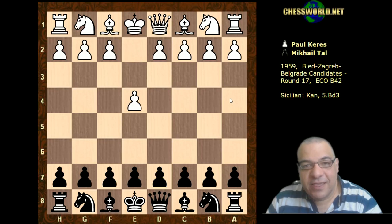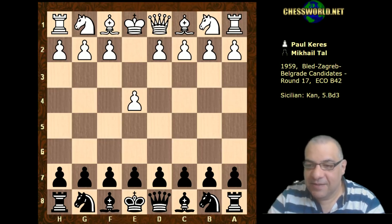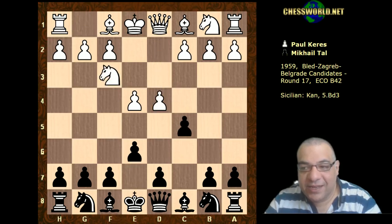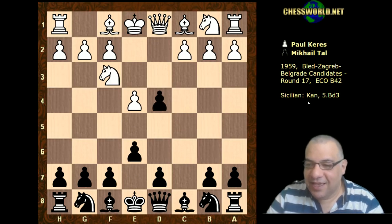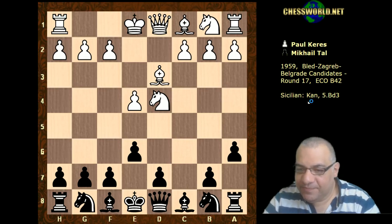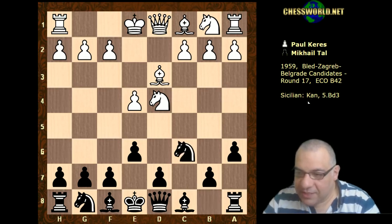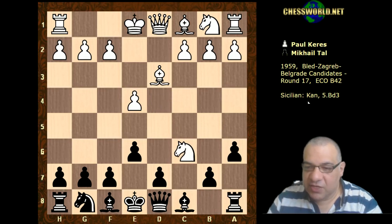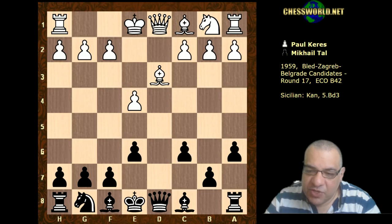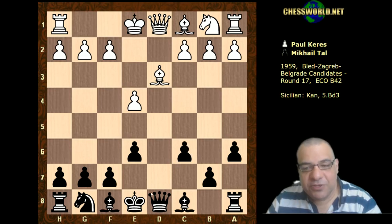e4 from Paul Keres - this is in round 17. Tal played the Sicilian Defense; we get actually the Kan variation. It's with an early Bishop d3 here - five Bishop d3, Knight c6. White's intention is to take on c6, and Tal actually captures away from the center, which has certain perks: more control of d4 and the dark squares in general.